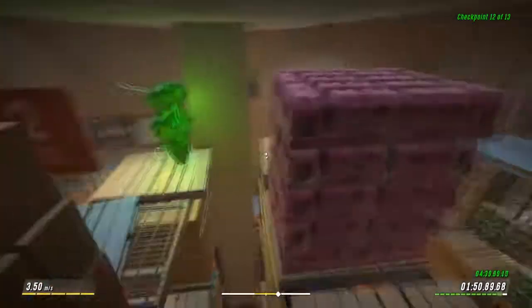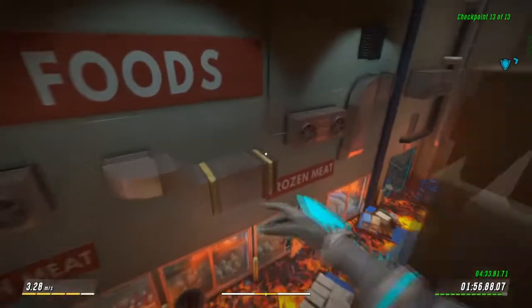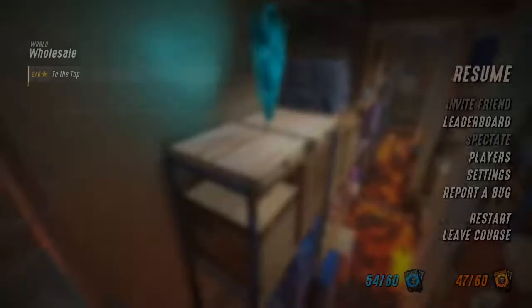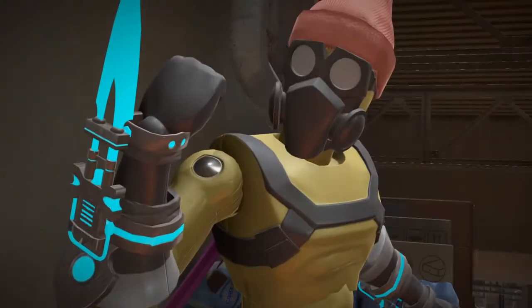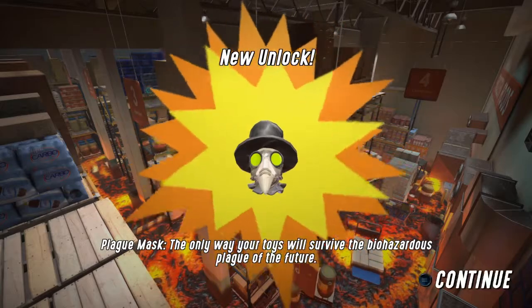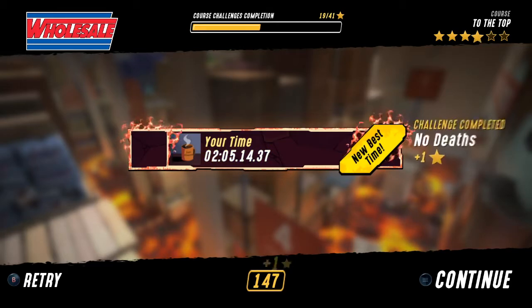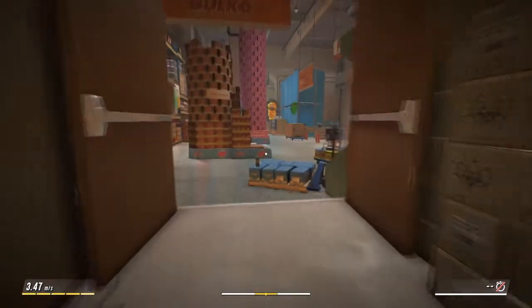The goal of this first level: you start at the bottom by the checkout stand and you just have to get to the top as quickly as possible. A lot of jumping around on top of the shelves, and I completely missed a pole to swing across to make that a little safer, but not at all a problem. Target time of three minutes, and I had almost a minute to spare. First level done already.